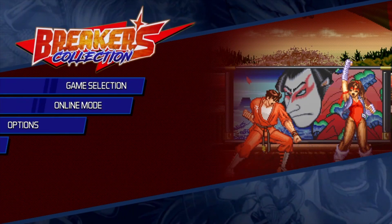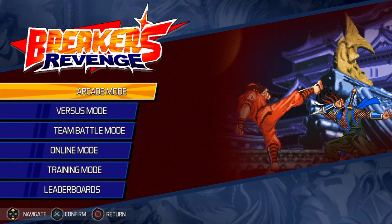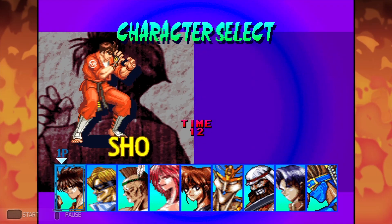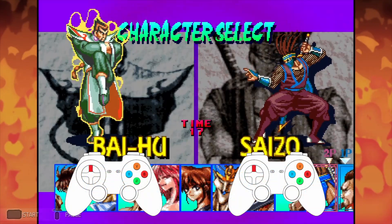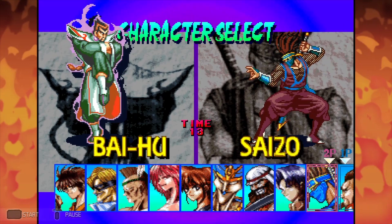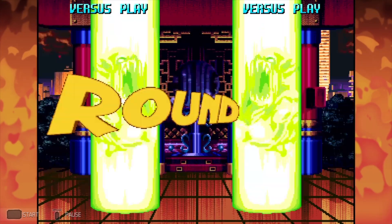First, connect your second controller to your console, then go to arcade mode in Breakers Revenge. Remember, this doesn't work in the original Breakers. Then press start on the second controller so that the two-player message appears. Finally, press up on the D-pad on both controllers simultaneously — both players need to press up at the same time. It is a little finicky, so if you don't succeed on your first try, simply keep tapping up on both controllers at the same time.